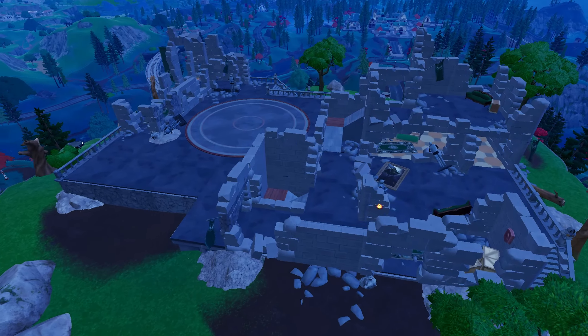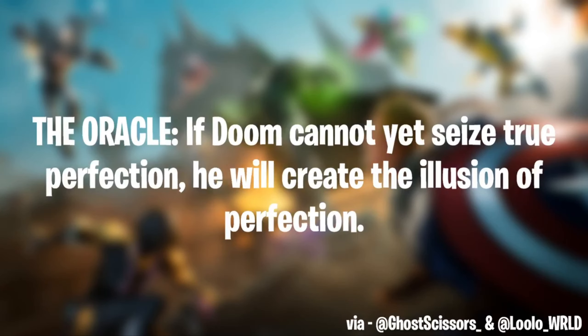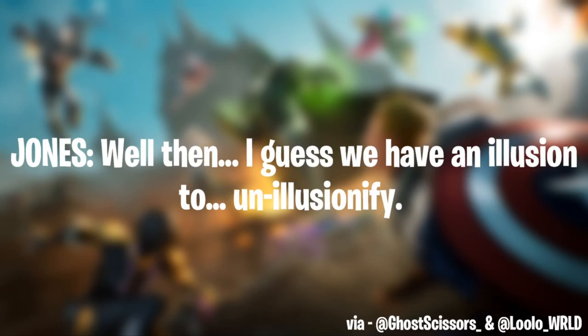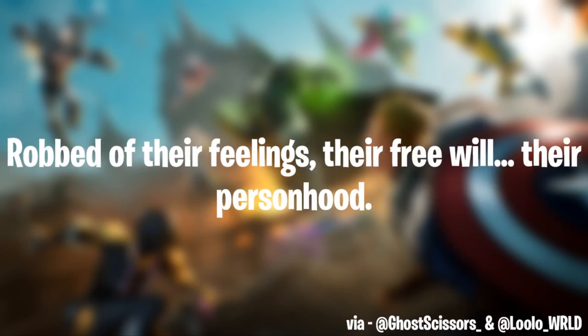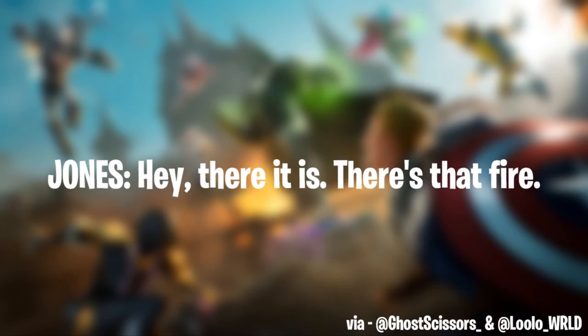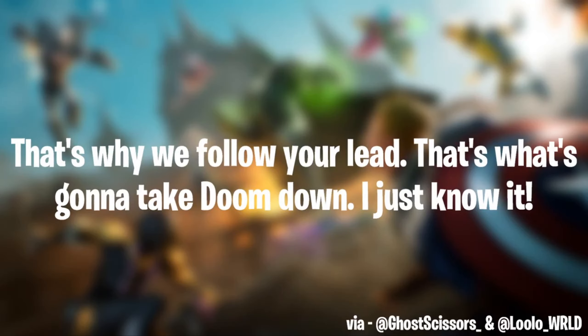Shuri and Jones will make their way to Doomstead at some point. 'This place feels off.' If Doom cannot yet seize true perfection, he will create the illusion of perfection — that unsettling sensation is mysterious illusory conjurings. They discover Mysterio's thrall over innocent people there: 'Who knows how long these innocent people had to live under Mysterio's thrall — robbed of their feelings, their free will, their personhood. Mysterio will pay for this.' And Jones responds: 'There it is, there's that fire.'